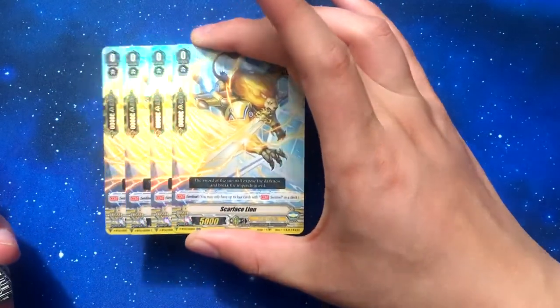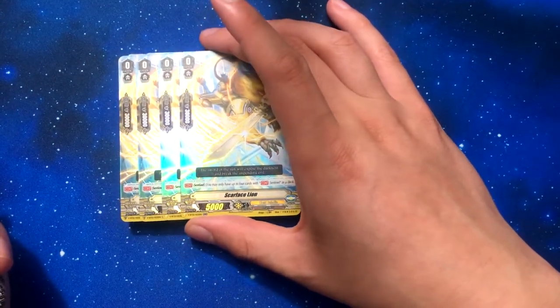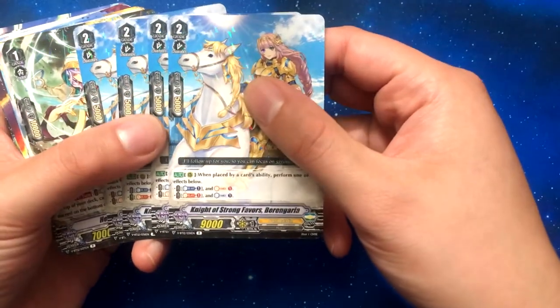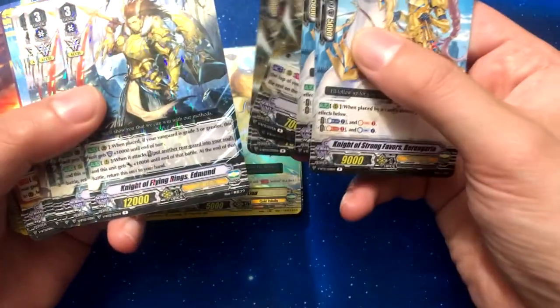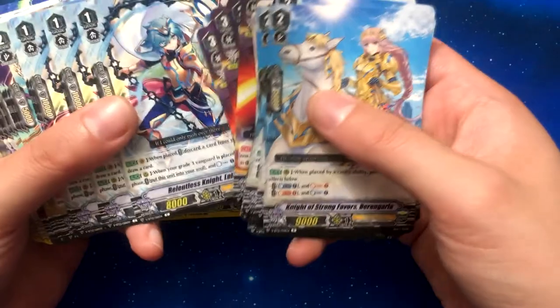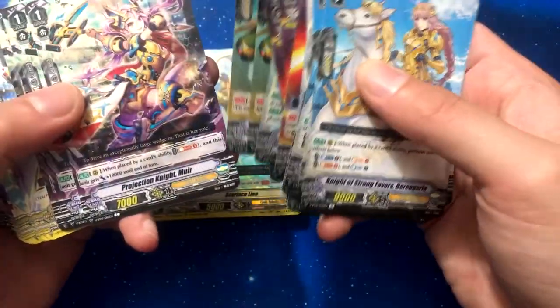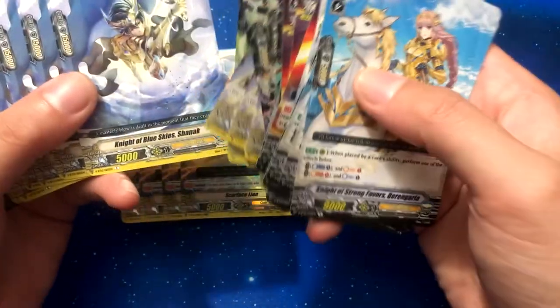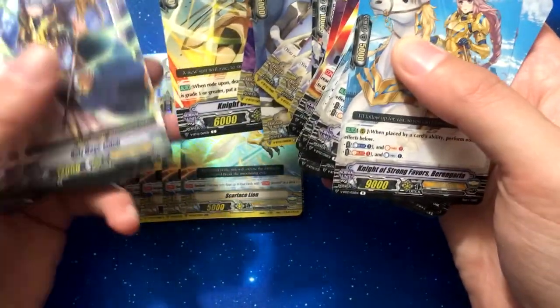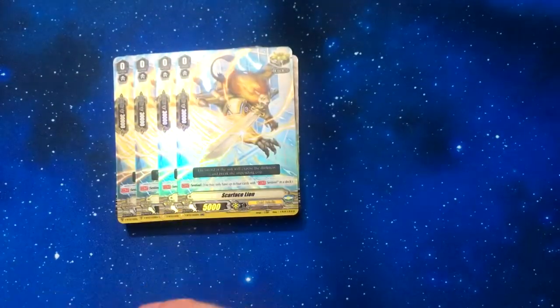Scar Face Lion for the crit sentinel, which is really cool. The rest of the hollows and stuff — Pergagaria, Scott, Edmund, Battalion Lance, Plenary, Spirogol, Luloc, Kuthrid, Muir. Got the new heal trigger art, new draw trigger art, and then reprints of the crit and the front. Got Koel and Holy Mage Indulf — I don't know why he's at the bottom, but oh well. That was the Gold Paladin set.